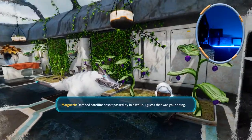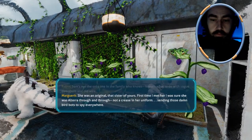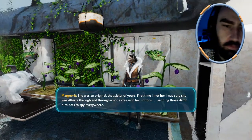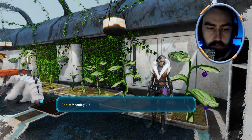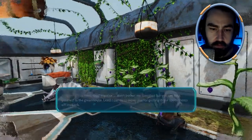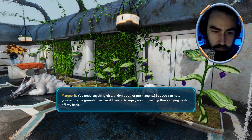Damn satellite hasn't passed by in a while. I guess that was your doing. Sam's not the only one in the family who knew what to do with vague directions in Old Wire. She was an original, that sister of yours. First time I met her, I was sure she was all Terra through and through - not a crease in her uniform, sending those damn birdbots to spy everywhere. Then she surprised me. Maybe a little too much. If you really want to know, there's a PDA on the bench that can point you in the right direction. Absolutely, I want to know what happened to Sam. Come on, Marguerite. That's very nice of you, Marguerite. You got a lot of good stuff. Plant shelf, looks quite nice.